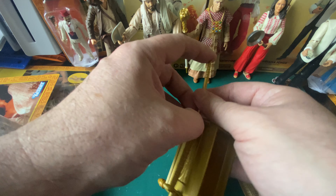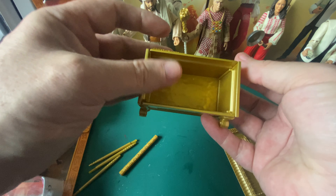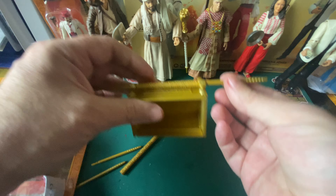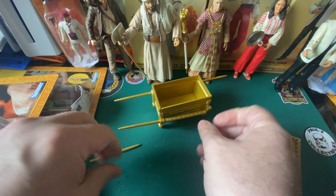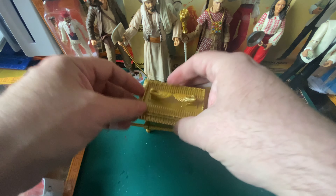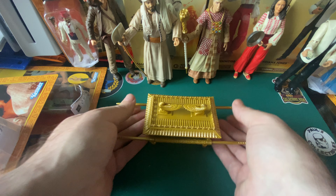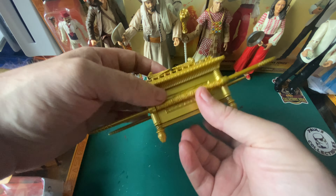I'm going to take the lid off while I do this — put that in there. That's a bit flimsy, but we'll see when it's built. Let's put the lid on. There we go — we've got an Ark of the Covenant! They're not too bad. I want to get Sallah too. Shove them in properly — they're a bit bendy, but all in all I'm quite pleased with that.